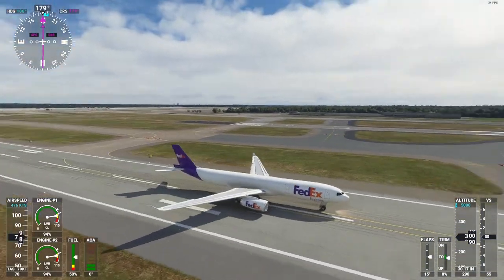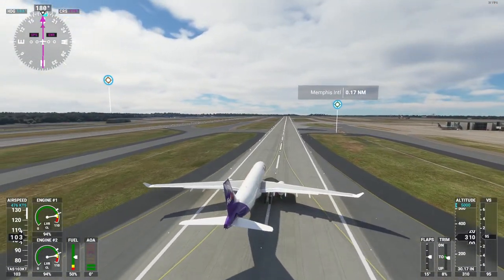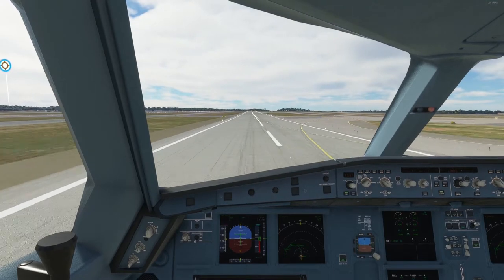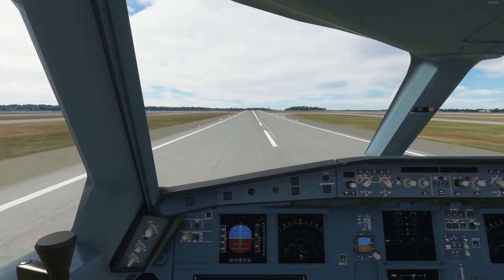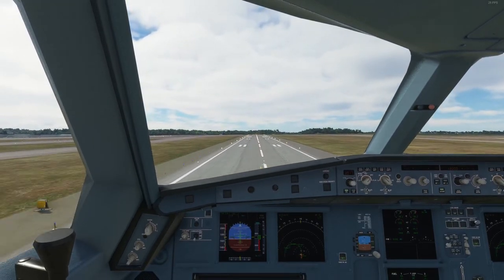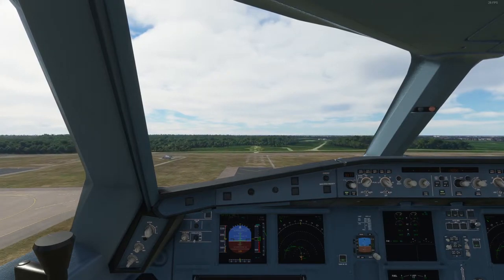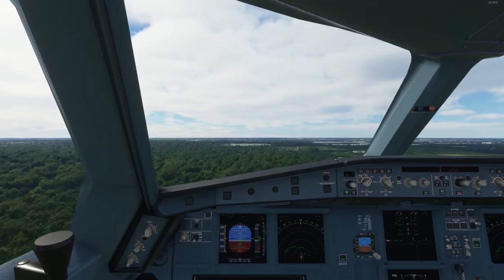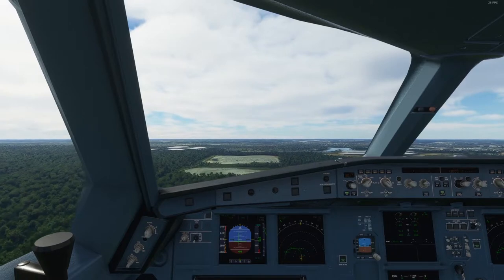We're on runway 18 center at Memphis. This is quite a loud airplane, I will warn you of that. We're very, very heavy at the moment. Wind is not available yet. 120 knots — because of the weight I'm probably going to use all of the runway. There's our V1. It's starting to pull back on its own. 180 knots — flaps up, gear up, and we're just going to hand-fly out of Memphis.